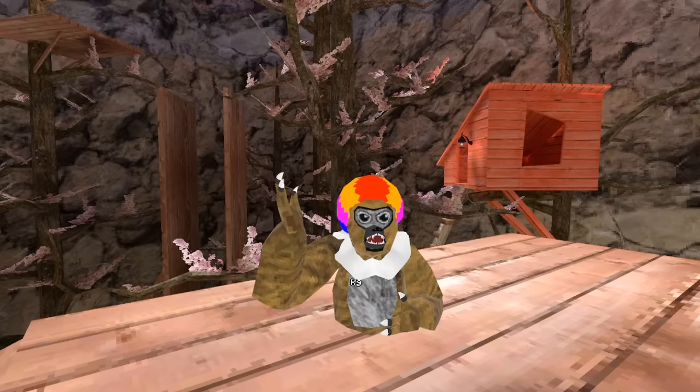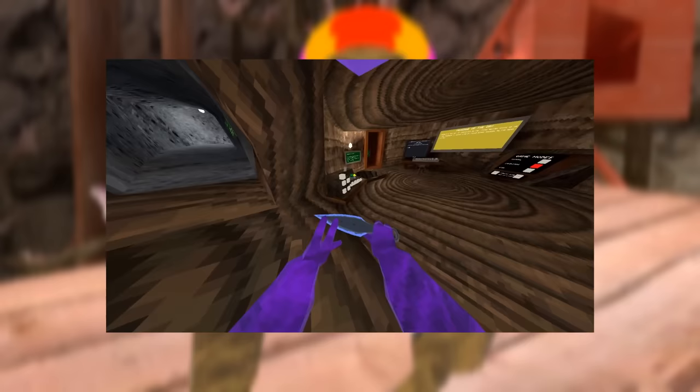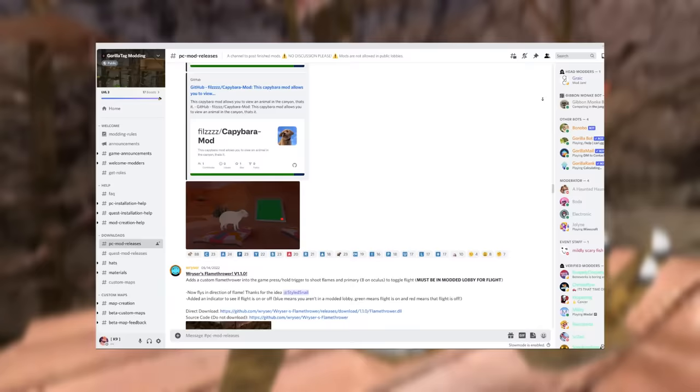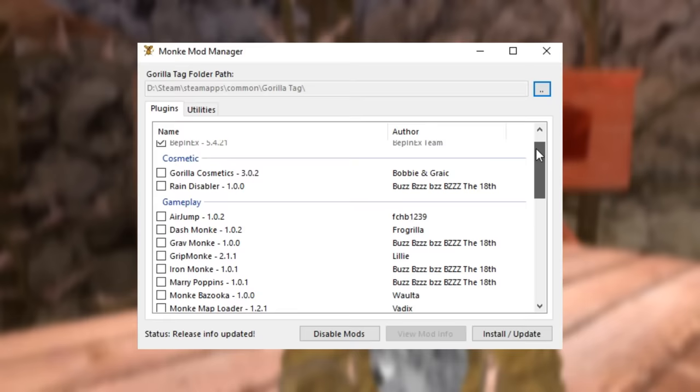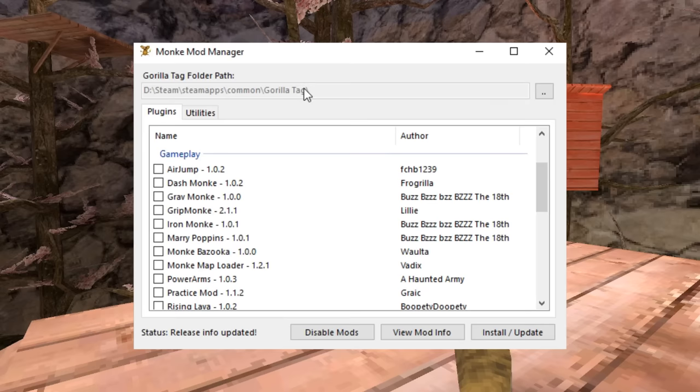Pretty much client-sided mods or cosmetic mods are all allowed. Cosmetic mods include things like these gun and knife skins made by various creators. Every mod that is client-sided — meaning you're the only one that can see it — is allowed. Everything on the Gorilla Tag modding Discord or the Monkey Mod Manager is allowed. Basically, everything that doesn't give you in-game advantages in public lobbies is allowed.